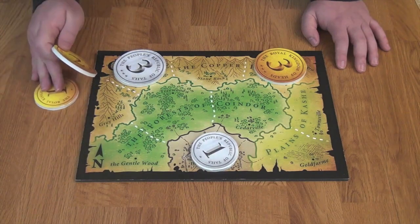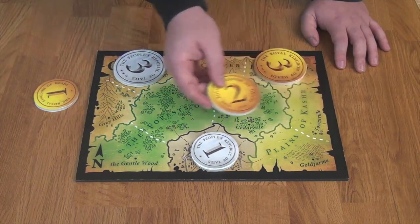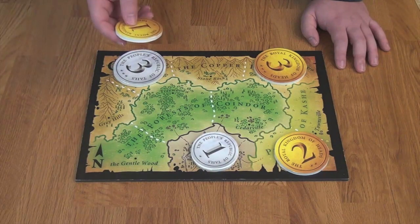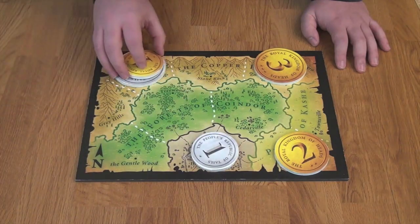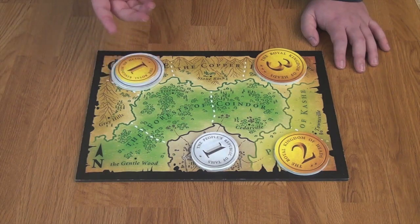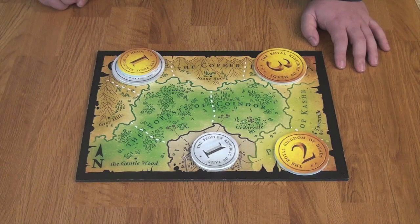He now has a two and a one left. He decides the two is more important and places it in the Plains of Cash, hoping his opponent doesn't get a one to place over it. Then he places his one on top of his opponent's three in the Copper Peaks. He can do this because the one is of a lower rank than the three already on the board — a one can be placed on top of a four, three, or two. Now the one is in control of that area of the Copper Peaks.